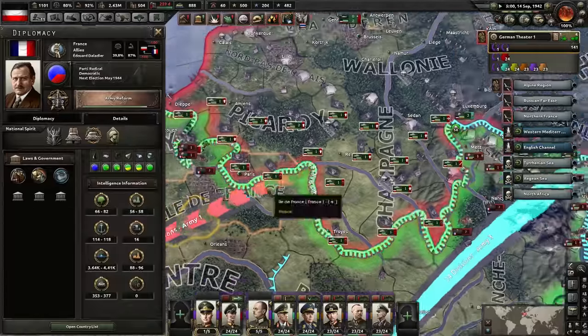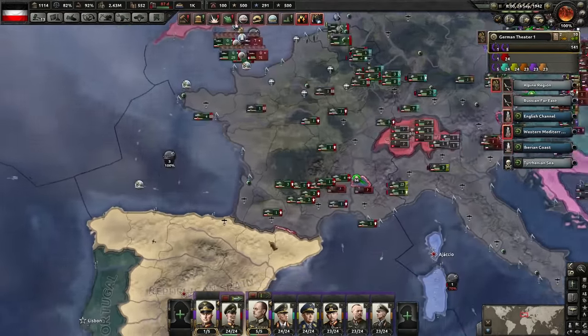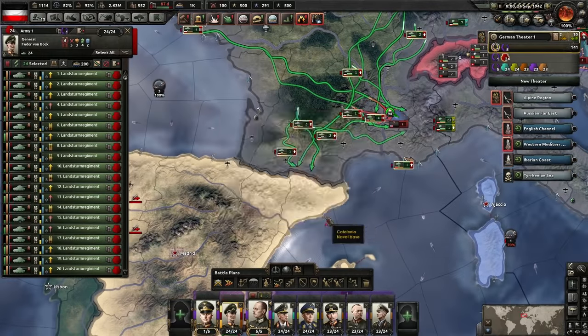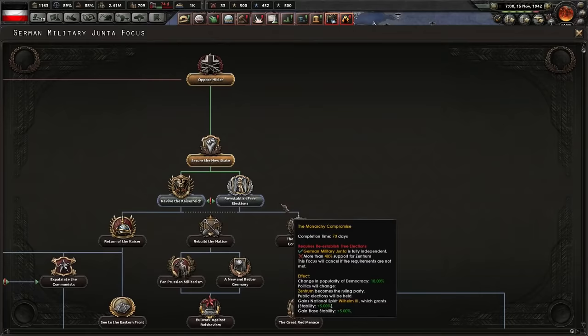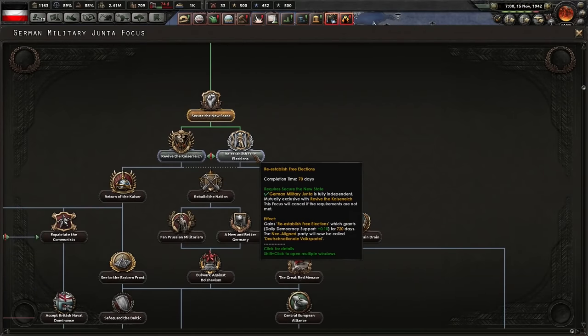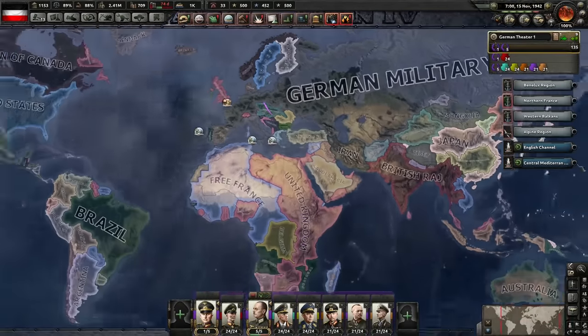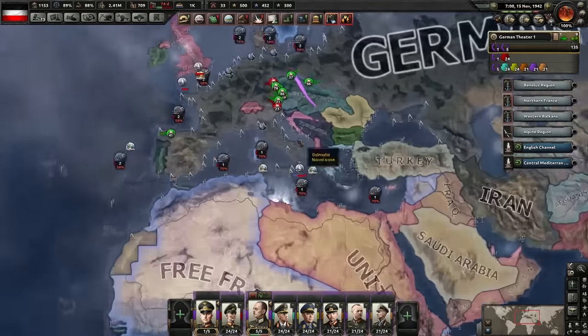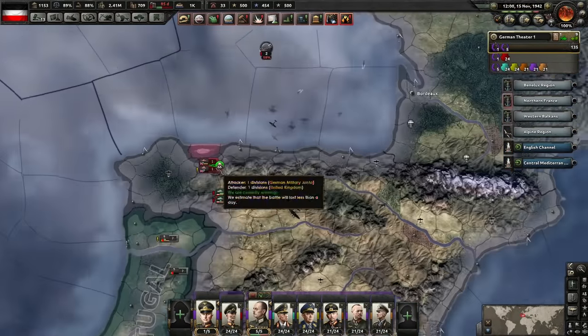France — are they even trying? We need to very quickly break Spain to get a peace conference. End them. That is a big font. We're going to re-establish free elections. After conquering a third of the world, we're going to decide to have elections. Oh man, I love this game.